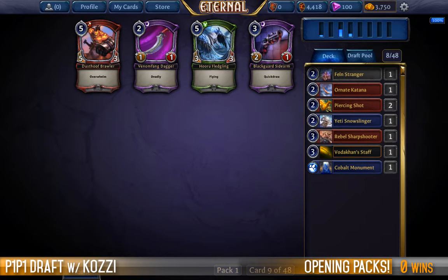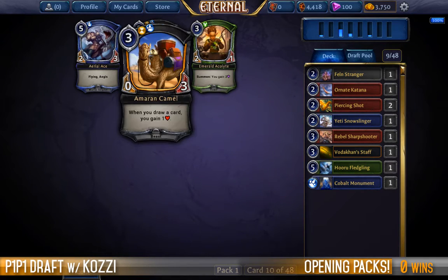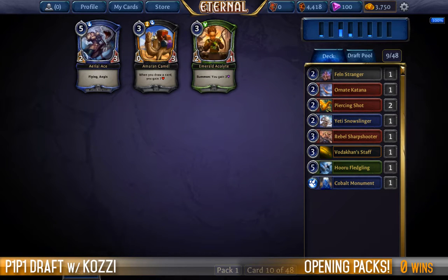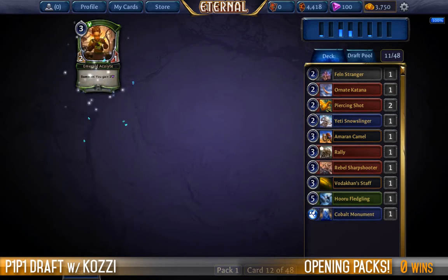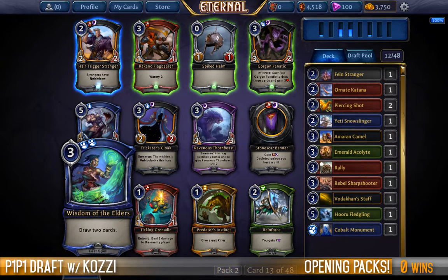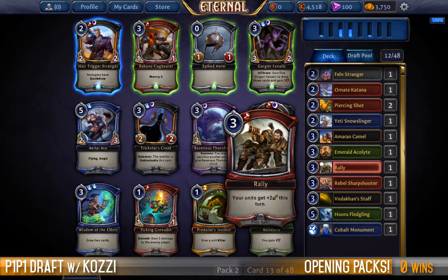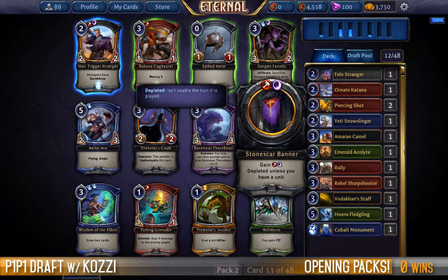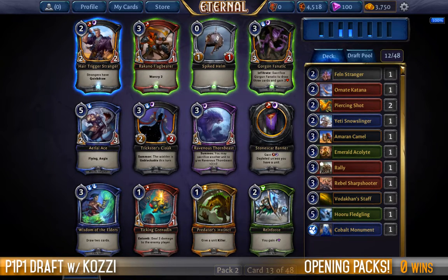Nothing much to see here — probably the best card is the Fledgling or the Sightguard Arm. We'll take the Fledgling, and then if we're looking at Elysian we can take the Camel. Currently we're a little bit split — we've only really seen fire coming through strong and the rest has been relatively soft. Always getting tempted into Stonescar but fortunately there are some slightly better cards to consider. We have the option of Wisdom of the Elders, which could give me the opportunity to go long, or a Gorgon Fanatic, but I think I'm definitely in red no matter what.